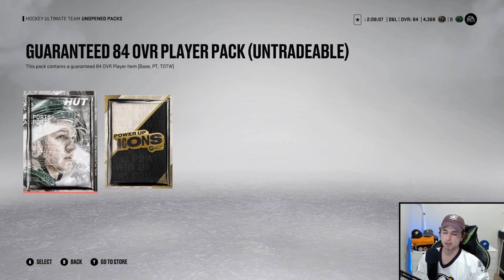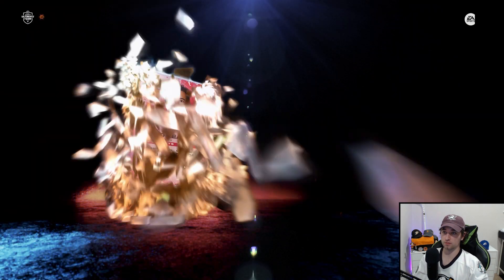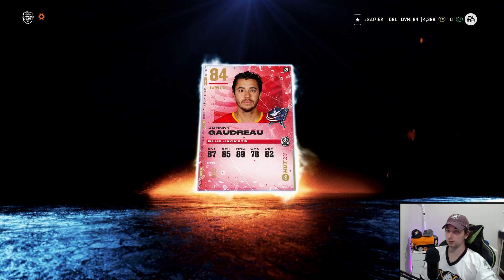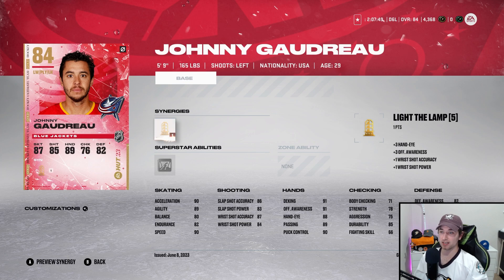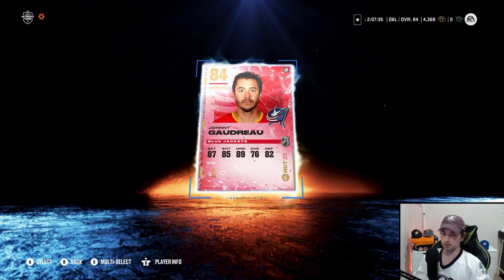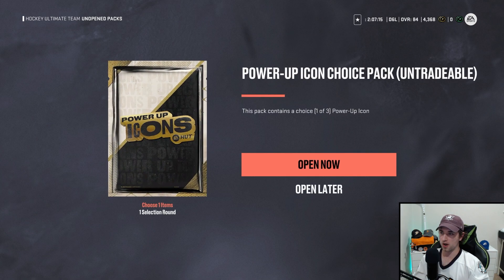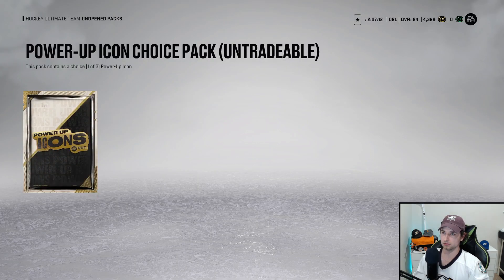Guaranteed 84 overall player pack - who's a good 84? I think Stamkos is an 84, that'd be a big pull, or a Brayden Point - probably a ton more that are super usable. There we go - Johnny Gaudreau! That's a solid card: 90 speed, 90 acceleration, silver Close Quarters which is the best silver ability in the game possibly. He is going to be a big upgrade to our top nine. I'm glad I did that set.